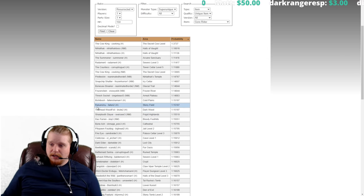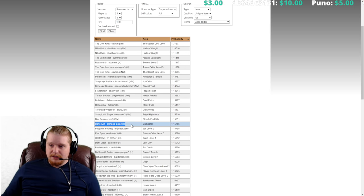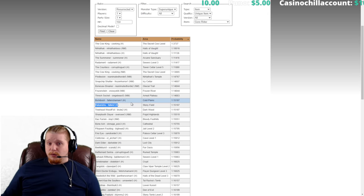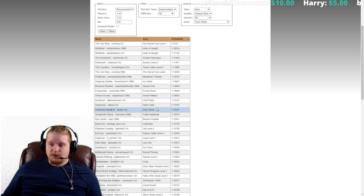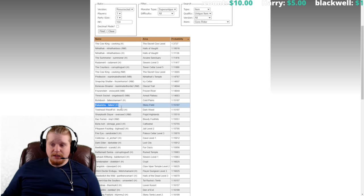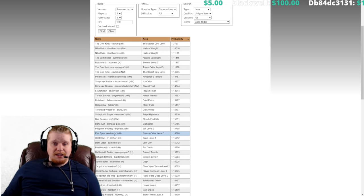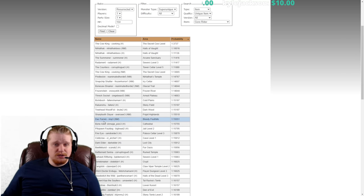There's also a really nice combination here: Bishibosh in Hell, Rakanishu in Hell, Treehead Woodfist in Hell, and Bone Ash in Hell difficulty. These are actually easy-to-farm monsters that also drop other nice items — for instance, Rakanishu is high on the list for dropping a Harlequin Crest Shako. If you're not strong enough to farm deeper in Hell but can do Act 1 Hell, these three seem like solid choices. Bone Ash can sometimes have elite spawns around him, but killing him usually isn't that big of a deal.